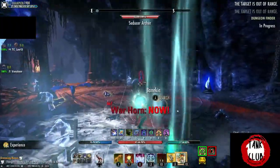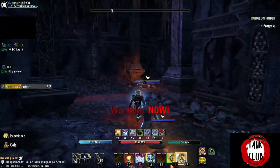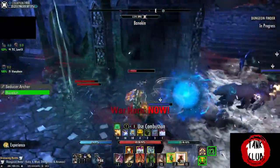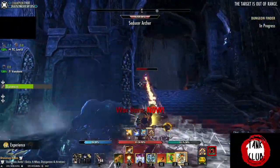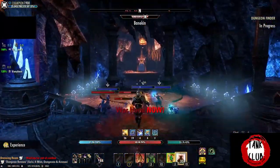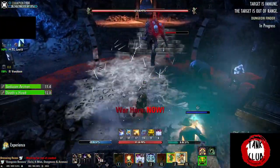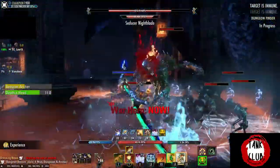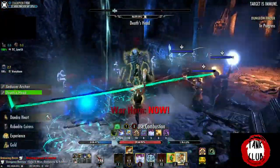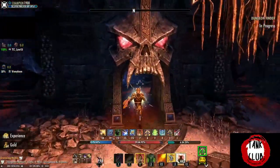This set has been classified as a tank set for quite some time. Back when Alkosh was a staple set for main tanks, Worm was commonly used by off tanks — back then it caused reduced magicka cost of abilities, and it got switched to increased magicka recovery after a while. Once Alkosh became a set that tanks no longer needed, Worm Cult filled the gap as a standardized main tank set. With the Deadlands patch, Worm was updated further by removing the spell damage bonus and adding another line of magicka recovery.